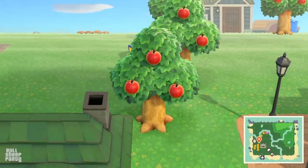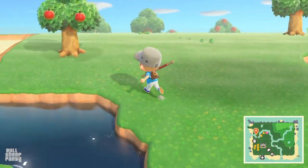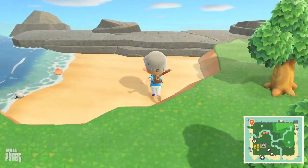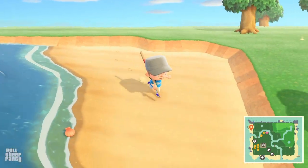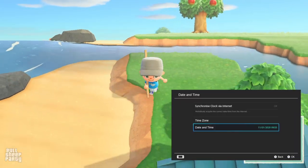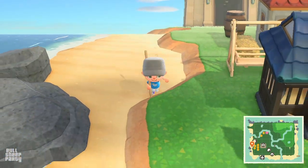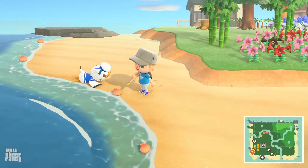First, a little backstory on who Gulliver is and how he winds up on the island. He's one of the new random characters in Animal Crossing New Horizons, meaning that every player's encounters with him are gonna be completely random. He always washes up on the seashore, so try to look for him there. If you don't see him, just go to your system settings and go to the next day and look for him then. He visits your island once every couple of days, but with this guide you don't need to keep track of that — I'll explain more as we go on.